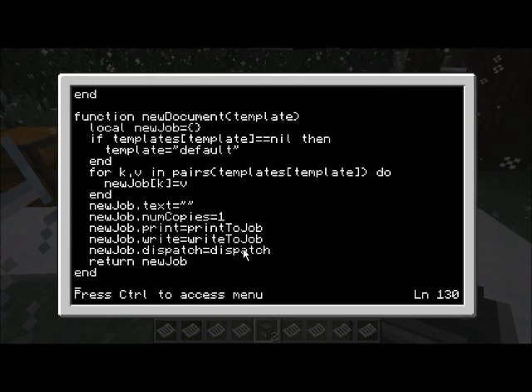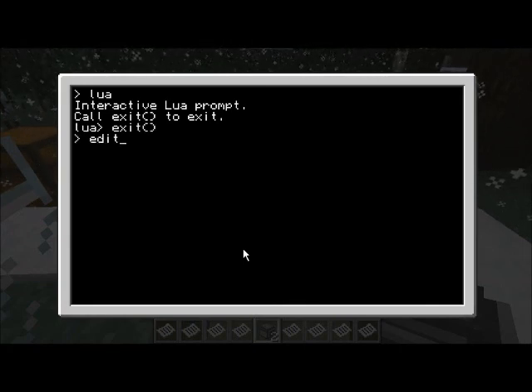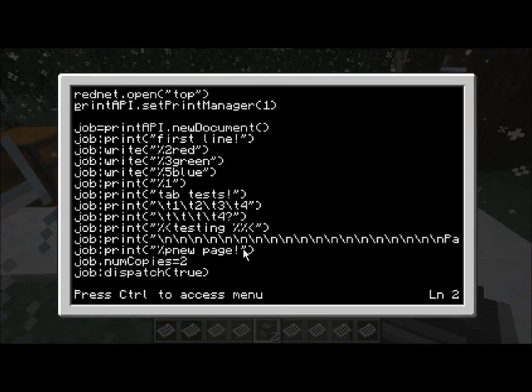You call new_document to set up a new document. First you need to call set_print_manager and tell it the ID of the printer - you'll have to do that once every time the computer reboots. I might eventually make it save that setting. I'm definitely going to add an authentication system where you'll have to do a back-and-forth with the printer to authorize your computer to use it at all, otherwise the printer will just ignore you - to keep from wasting your ink and paper.